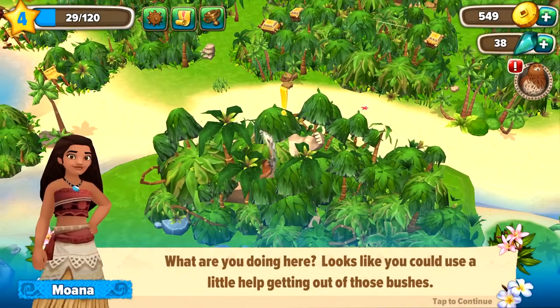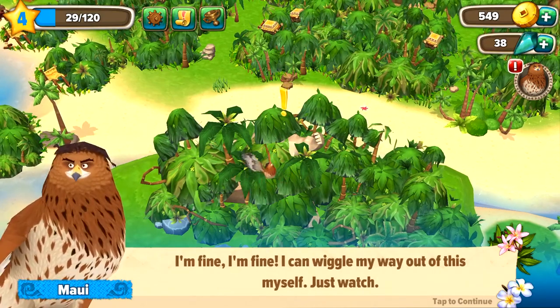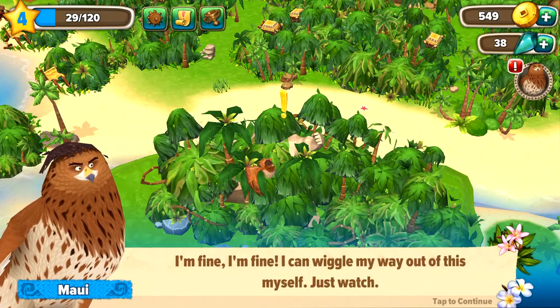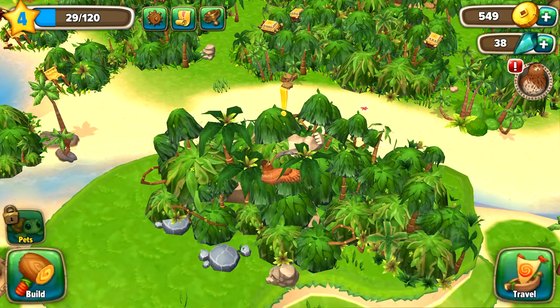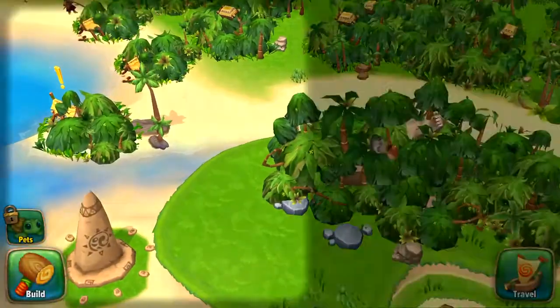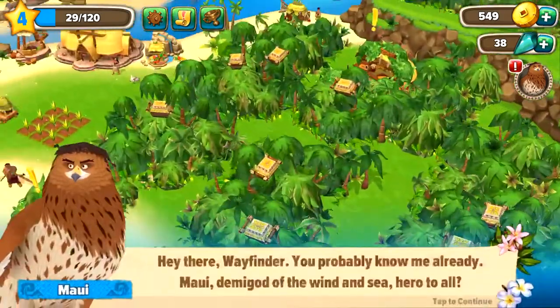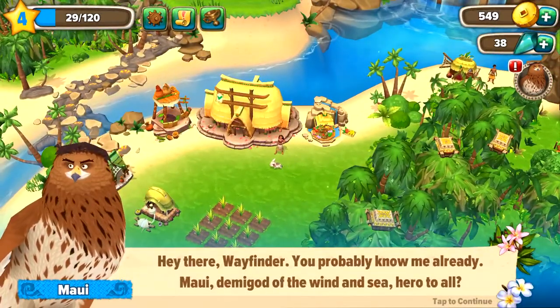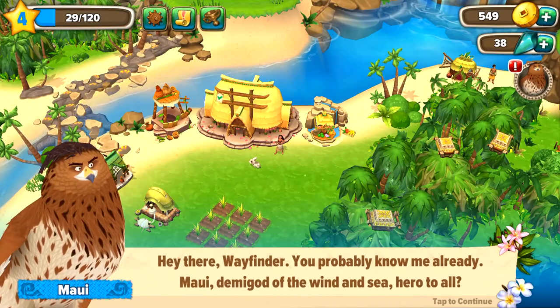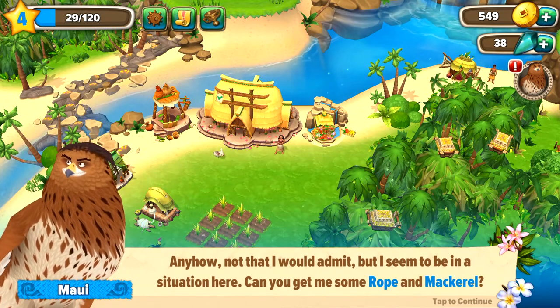'Nothing to see here!' 'What are you doing here?' 'It looks like you could use a little help getting out of those bushes.' 'I'm fine, I can wiggle my way out of this myself, just watch!' It looks like he's stuck. I can't help him until level eight — but look, Maui's icon is on. 'Hey there, Wayfinder — you probably know me already. Maui, demigod of the wind and sea, hero to all!'